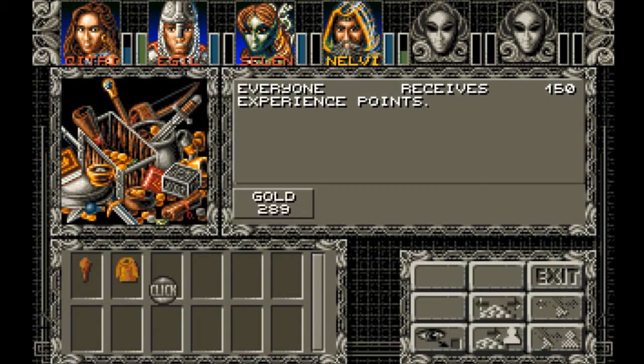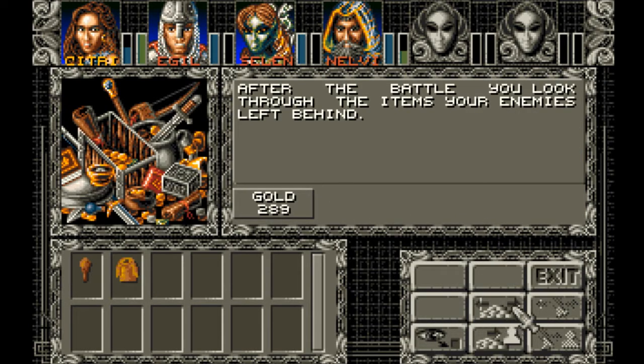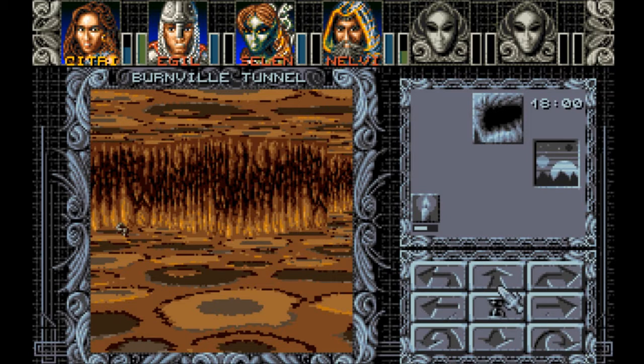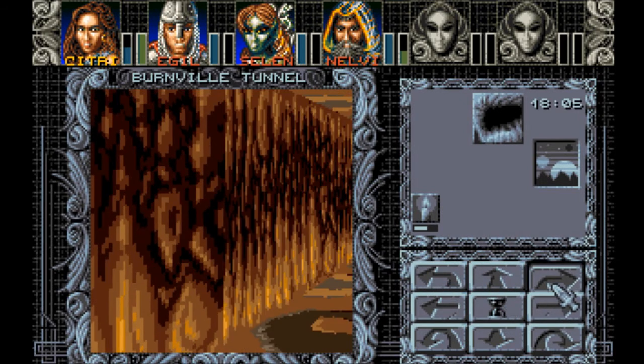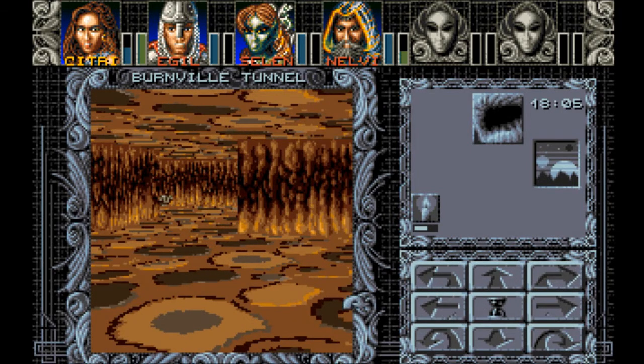Poof! 150 experience. Agile level 10. 129 life points. 12 training points — he's got two attacks per round now, that is awesome. 289 gold. No rations. Regular leather and club. Okay, we've defeated Mr. Fire Giant.